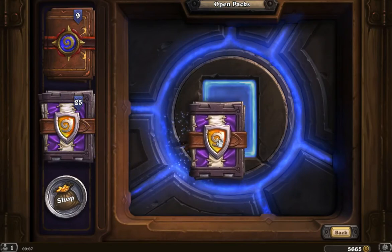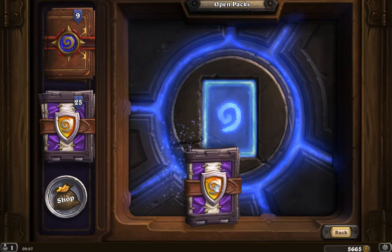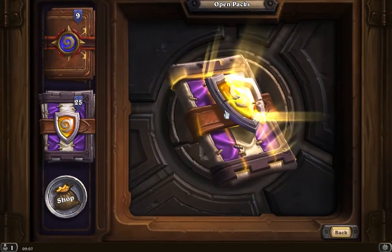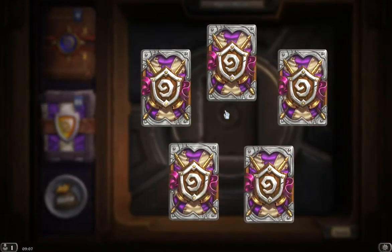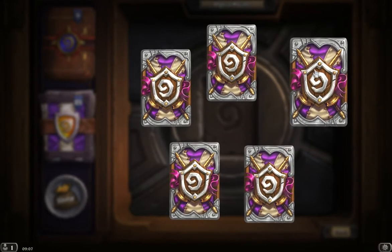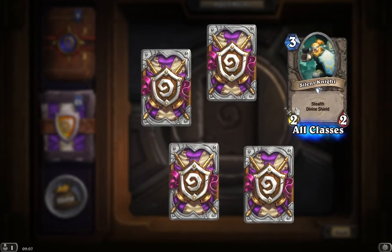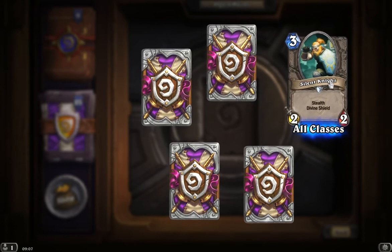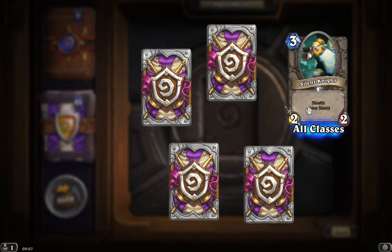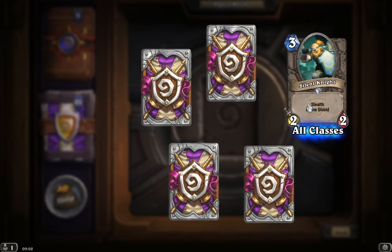So we have our last pack for today. Just take our time and drop it in the middle. We see the confetti exploding out. To the top right, our uncommon card: 3 mana, 2-2, Silent Knight — stealth and divine shield. We've seen that one before. I need to look up and really find out if that is a good card or not. I don't see myself playing it, but you know it might end up being a really solid card — who knows.